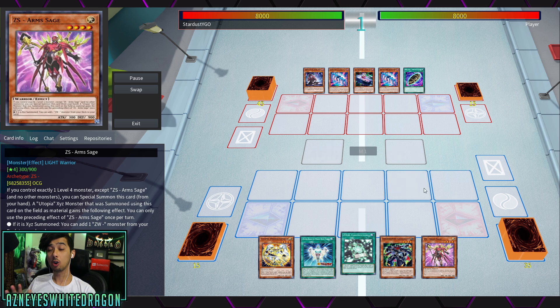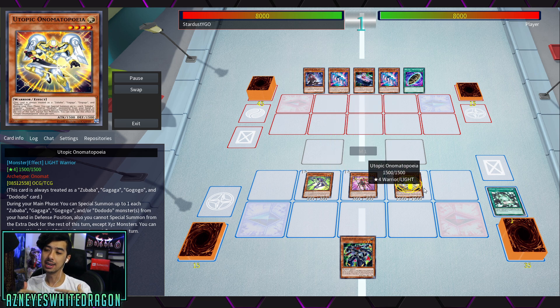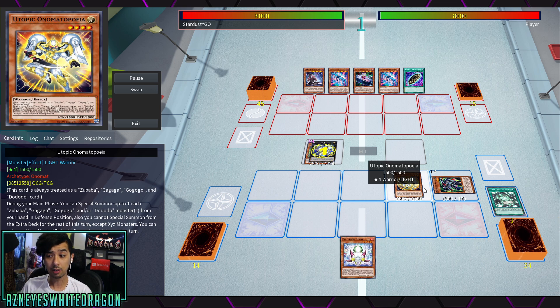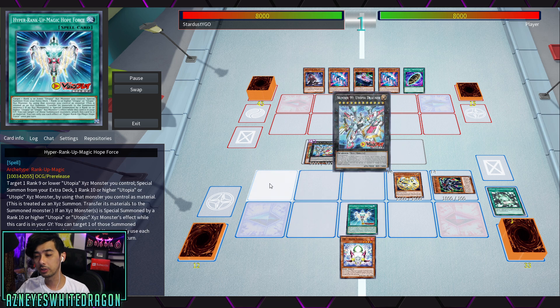What's going on guys? With Lightning Overdrive coming out very soon, I wanted to give you guys some Utopia gameplay of the newer stuff that's not a 'negate everything' combo. Kali Yuga has a lot of variants where you can rank up a lot of different builds, and even with Phantom Knights you can do a rank-up Kali Yuga build.